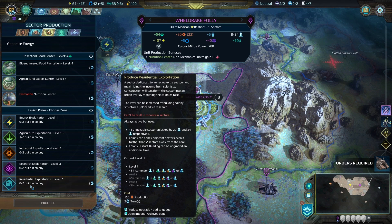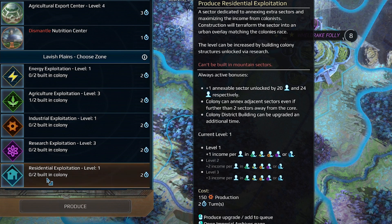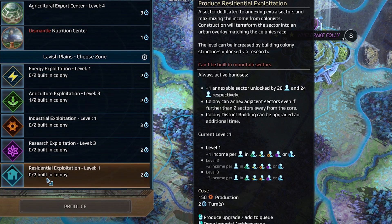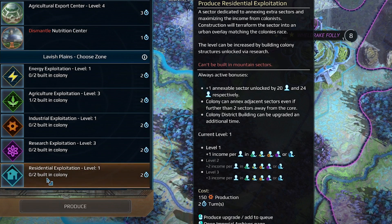Oh wow, this is actually a really cool change they've made to the game — Residential Exploitation. It gives you plus one annexable sector unlocked at 20 and 24 population. The colony can annex adjacent sectors even if they're further than two sectors away from the core, and colony district buildings can be upgraded an additional time. That is so cool. This was one of my biggest complaints about city management — there was no real way to build a taller city — and they went and implemented a solution. Every time I play an update for this game I'm like 'wow, all these problems from the last build' and then the new build has just introduced all the fixes with new game mechanics.